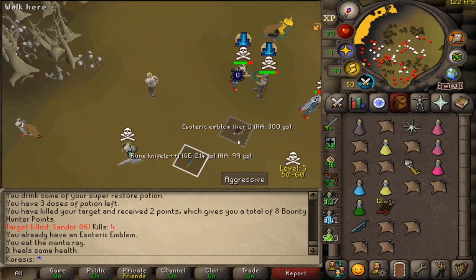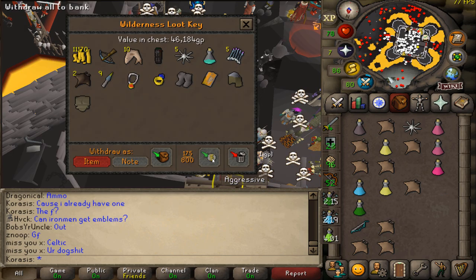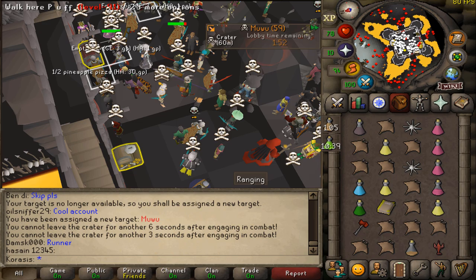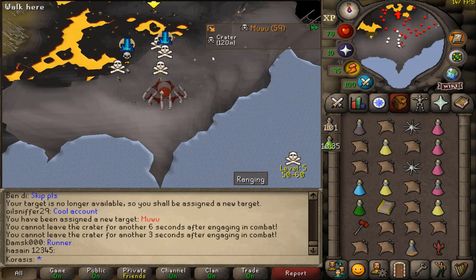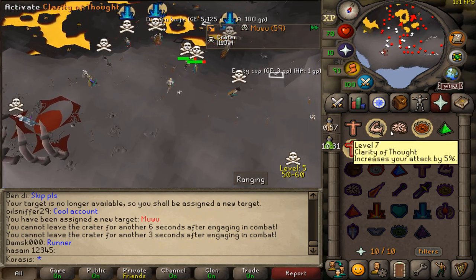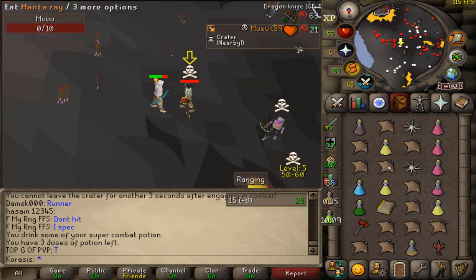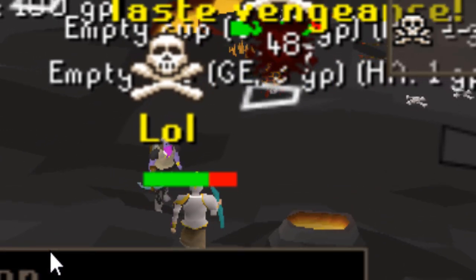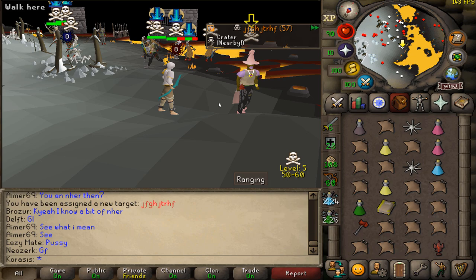Wait, we can't loot it — you already have an emblem. Wait, is that a bug? I got a guy with 10 hit points as a target, this is gonna be fun. Okay, let's see where he's at — there he is, let's pack him. And he's dead. GG man, thanks for the upgrade. The other guy loves it as well — 13k, yeah that's a bank changer right there.